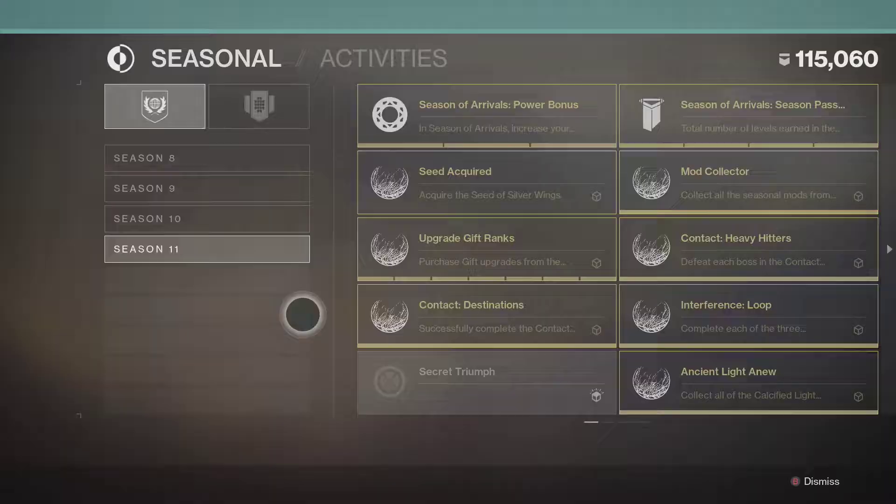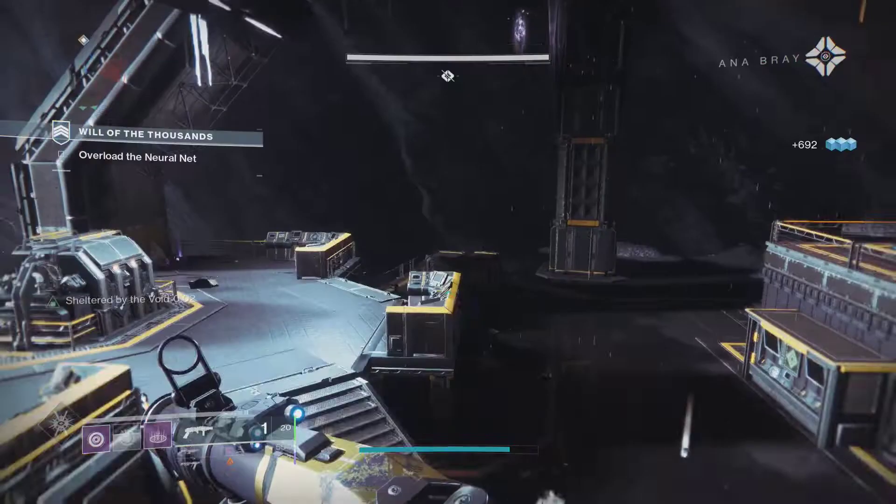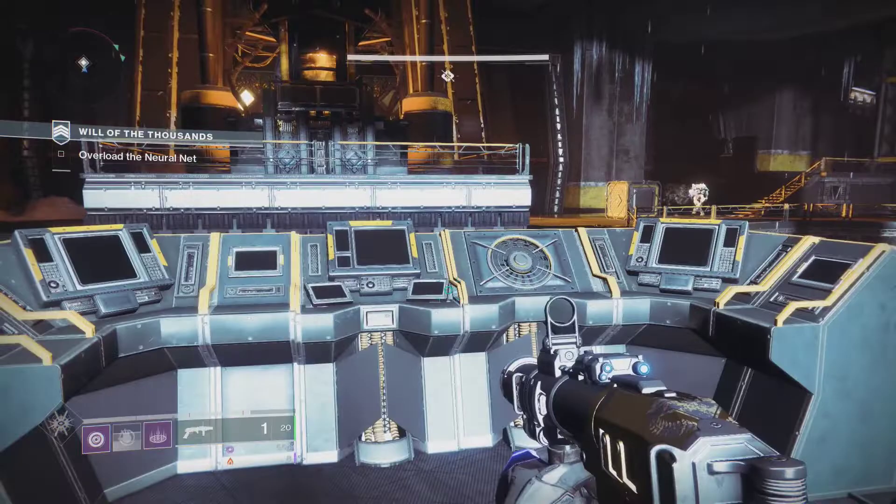The next source of Altered Element is the Season 11 Triumphs. A lot of these Triumphs will give you 50 Altered Element and aren't very hard either, as long as you play the seasonal content. You most likely have the majority of these completed if you've been playing all season, so make sure you collect the loot from all of them.